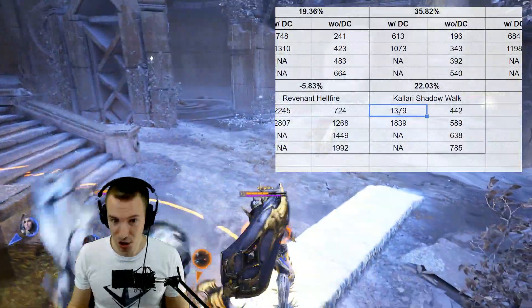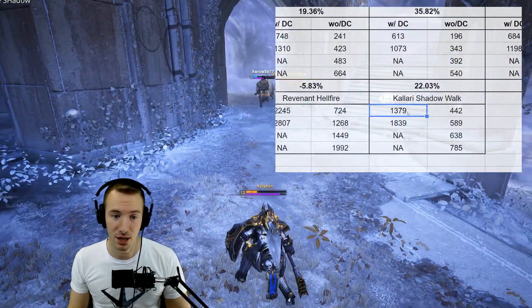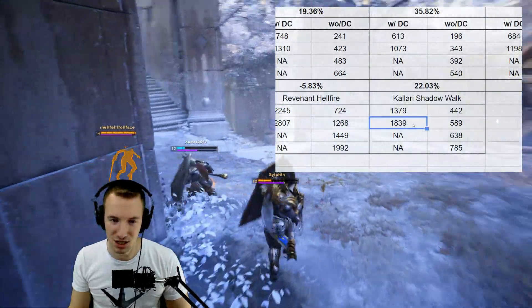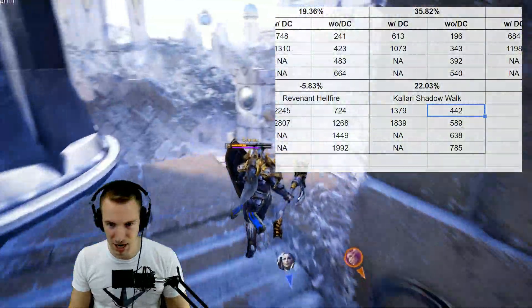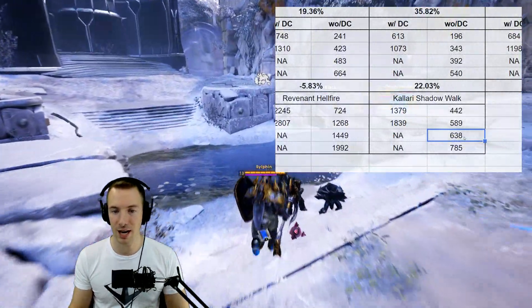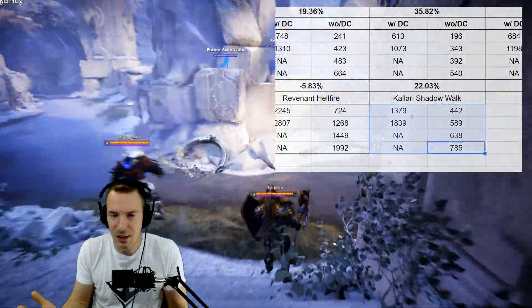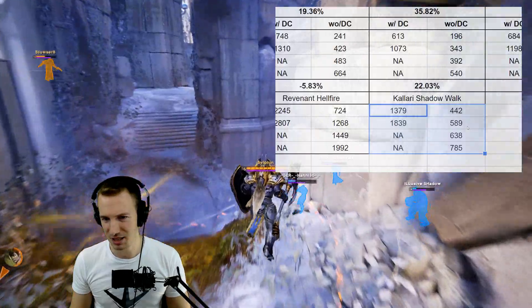Here are the numbers for Kalari with Deathcrawler adding Shadow Walk, which is multiplied by Deathcrawler: 1379 damage, and 1839 with a Critical Hits gem — that's potentially 1800 damage out of stealth. With a normal attack: 442 with no crits, 589 with Critical Hits gem while Shadow Walk is active, 638 with Shadow Walk and Shatter Golem, and 785 with Shadow Walk, Critical Hits gem, and Shatter Golem proc combined. Some of those may or may not apply — I still can't find clarifying patch notes.